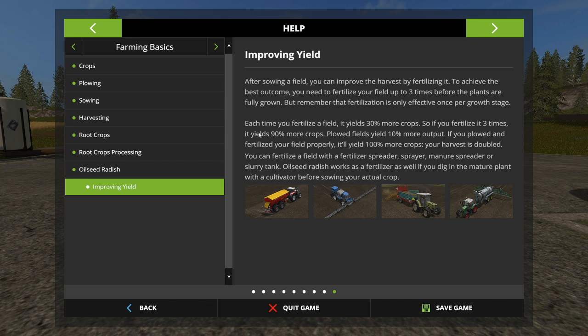In the help menu it says that each time you fertilize a field it yields 30% more crops. So if you fertilize three times it yields 90%. In addition, if you plow your field it yields another 10%. So if you fertilize three times and plow once every three harvests you'll end up yielding an additional 100% more on your crops — it will double your harvest.